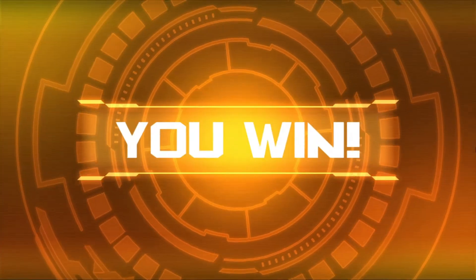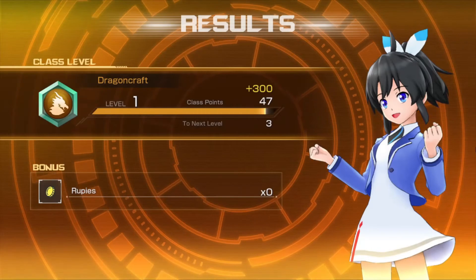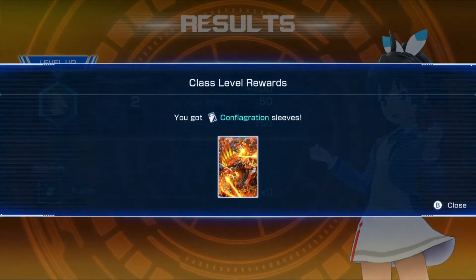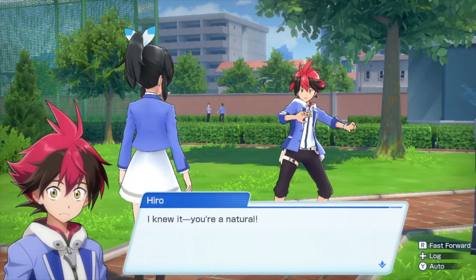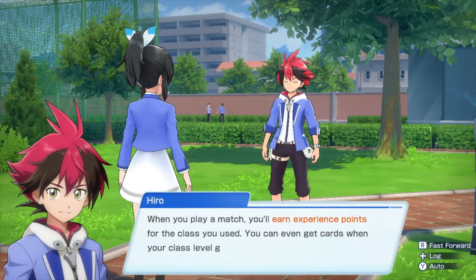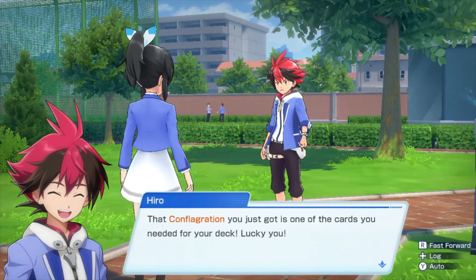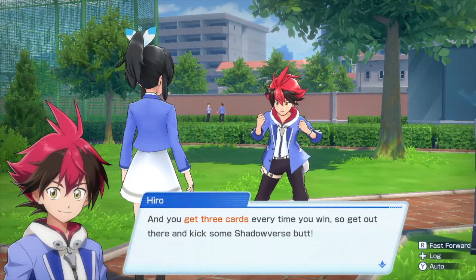So this is Shadow Wars! I knew it — you're a natural! When you play a match, you'll earn experience points for the class you used. You can even get cards when your class level goes up! That conflagration you just got is one of the cards you needed for your deck — lucky you! And you get three cards every time you win, so get out there and kick some Shadowverse butt!